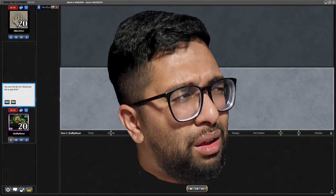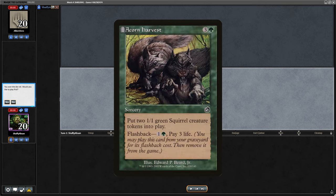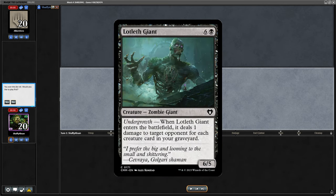Today I find myself playing one of the coolest decks I've come across — it's Squirrel Dredge, taking advantage of cards like Acorn Harvest to populate the board to a wide degree, then cast Dread Return from the graveyard, bringing back huge threats like Lotlet Giant.